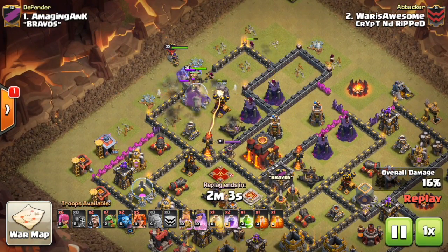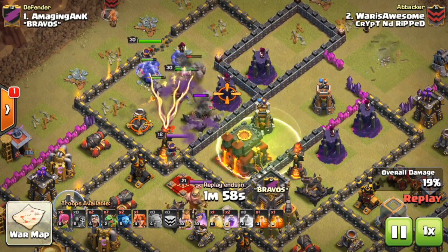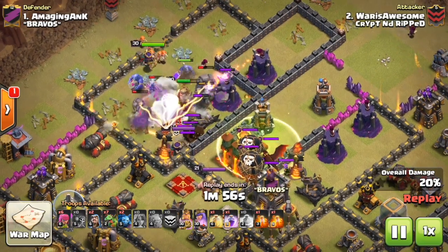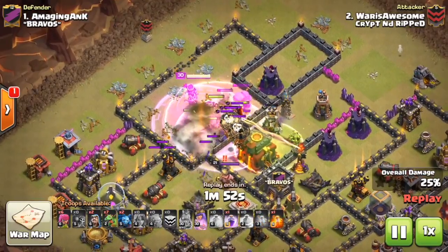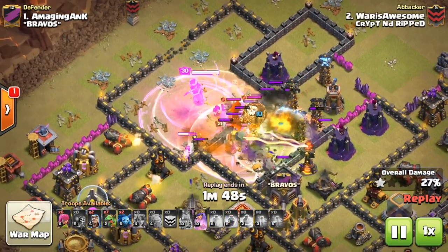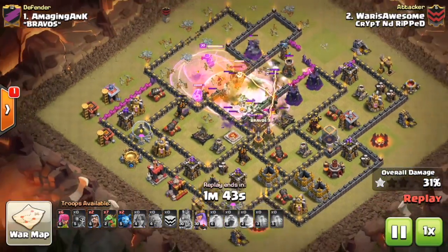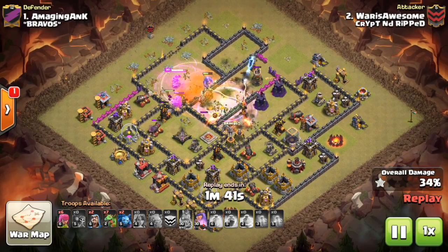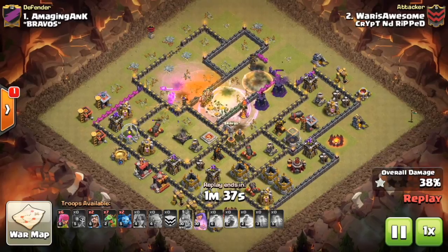As we watch this replay, basically what you want to do is make a beeline straight for that Town Hall, and usually Rage Valks are the best way to go. He's going to take two Golems and some Wizards just to create that funnel, and once you create that funnel, you can use Jump Spells or Wall Breakers to break your way in. Then as soon as you know your Valkyries are going to make their way straight to that Town Hall, that's when you drop them and deploy those Rages.